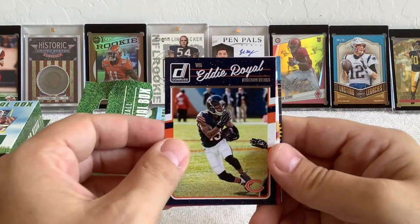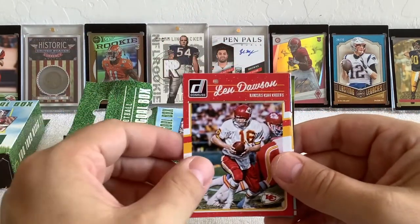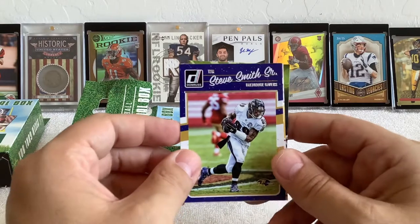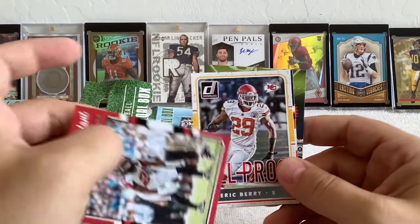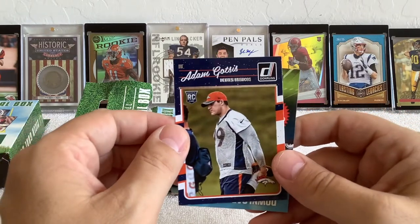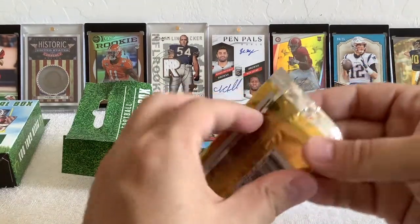Eddie Royal — there's a blast from the past. Navarro Bowman. We were excited to get Eddie Royal on the squad back in the day. Len Dawson — what is going on here? Joe Montana, Joe Namath, Len Dawson — that must be a legends insert Donruss did in 2016. Steve Smith Sr. — he was pretty hot in his day. Eric Berry All-Pro, and Adam Gates.